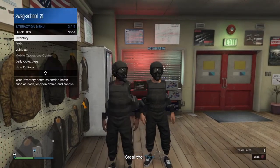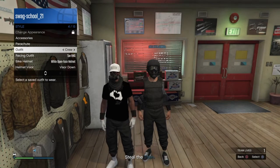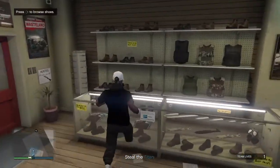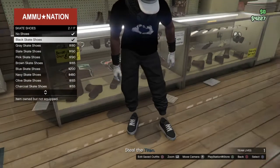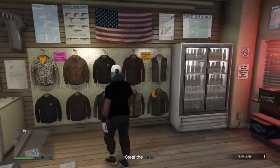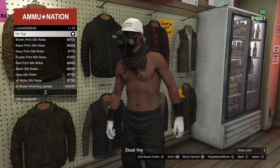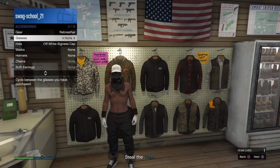So first, to start this outfit, if you have the black joggers, you can do those. Now to start the outfit, you're going to go to the shoes section. Go to skate shoes and put on the black skate shoes. Once you have that, go ahead and go over to the tops. Also make sure you're not wearing a shirt, scarves, or anything, so the glitch won't mess up.